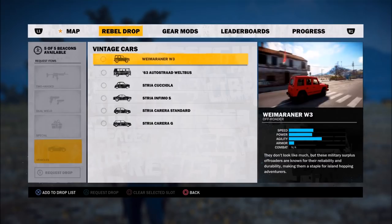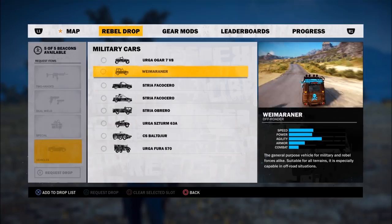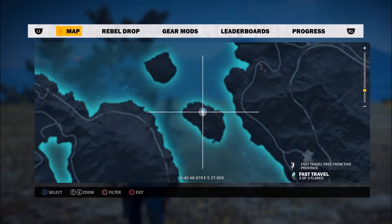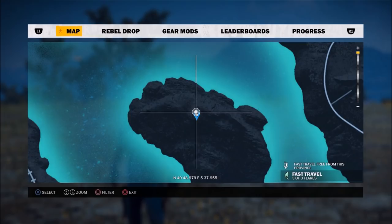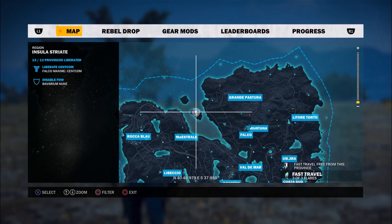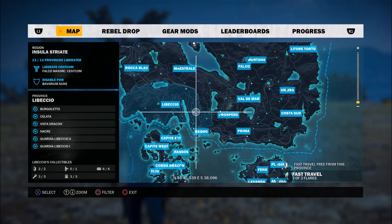Some of them are hard to get. The first one is the Waymariner W3. This exists as a military car, but the civilian version, the W3, you can only find on a specific island and it's difficult to get. To get this car you want to go to this location here — the waypoint I've set, I'm basically there. You can pause here to get the coordinates or just look and judge. It's the biggest of two islands between Grande Pasture and Maestrale in the large region.